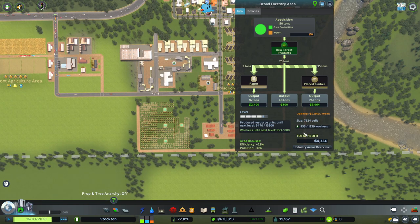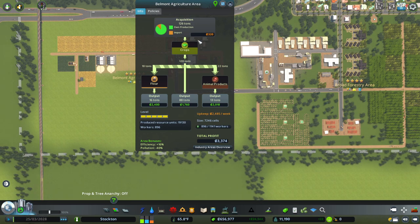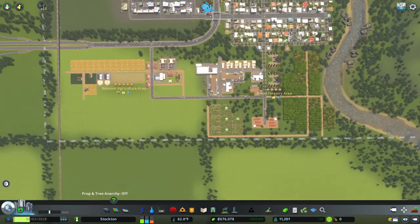We are now in the green making profits, which means that we are pretty well balanced — we are producing more raw forest products than we're using in the production of paper and plain timber. So we're in a pretty good spot. We have advanced to level 5 in our agriculture area and we are making money there as well — we're pretty balanced. So we have pretty much finished out the forestry and agriculture.